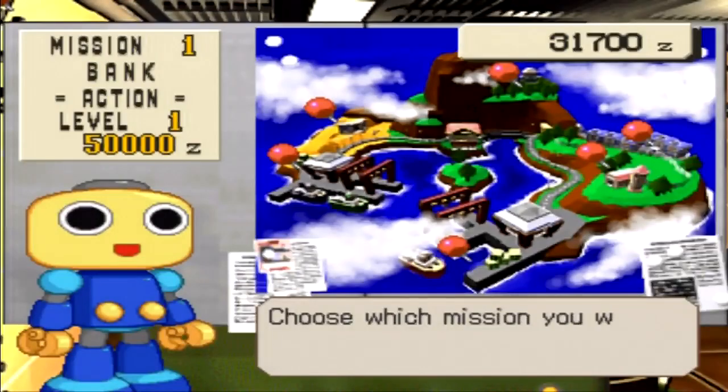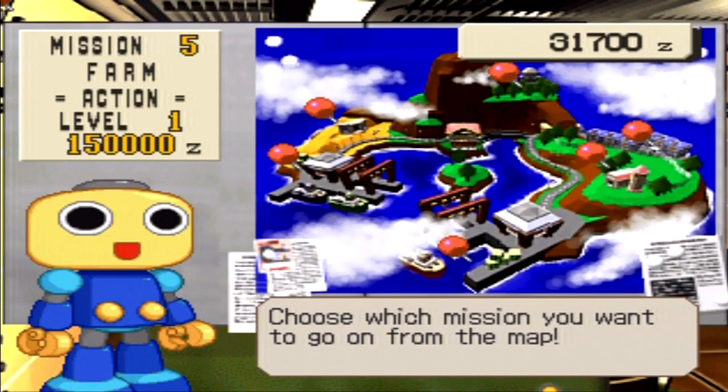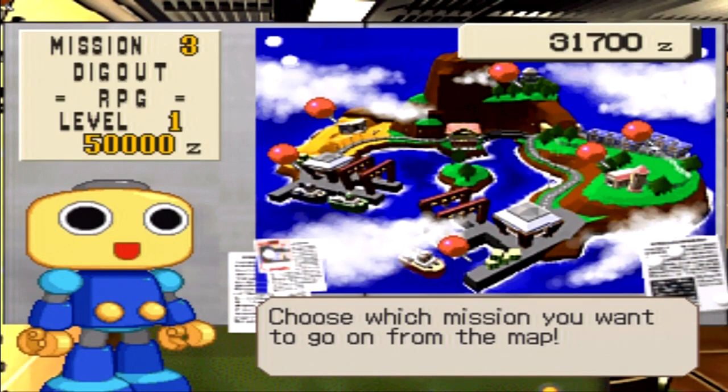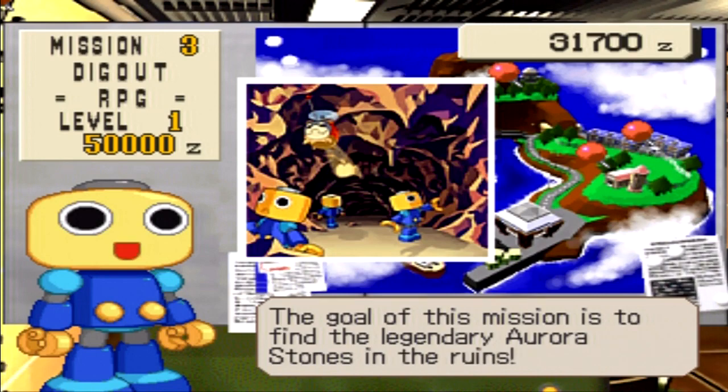It's time now to tackle another mission. Since we paid off 1 million zenni, we now have access to some of the other missions — for example, the farm, there's a digout, containers that were done, and another set of containers. For now, we will be doing a digout. The whole point of this mission is to find the legendary Aurora Stones in the ruins. That's a pretty simple objective, so I think we'll be prepared for it.